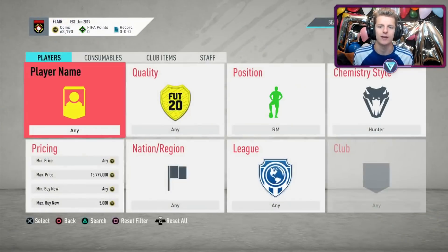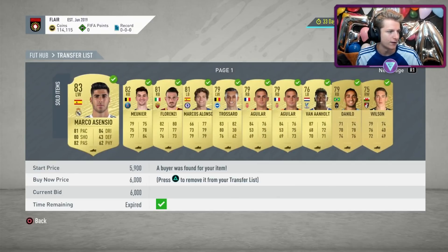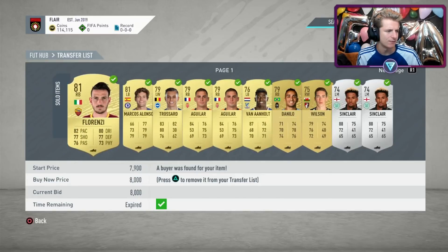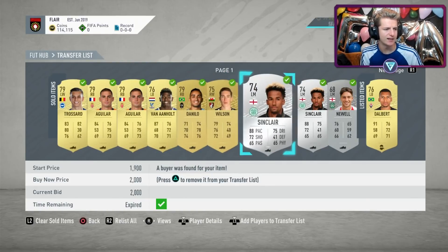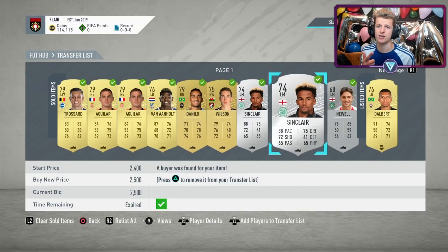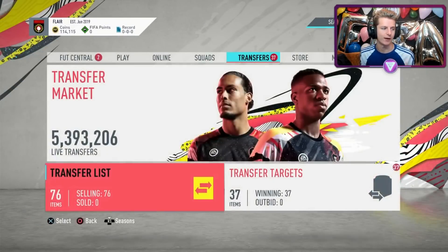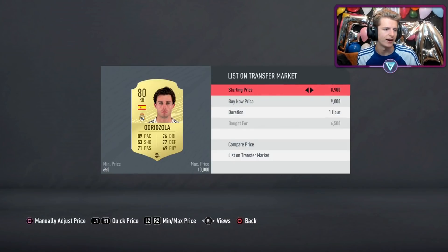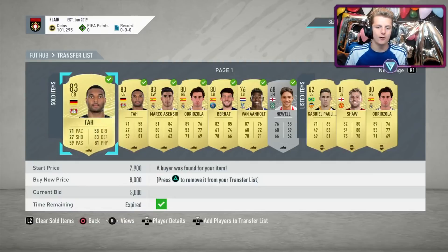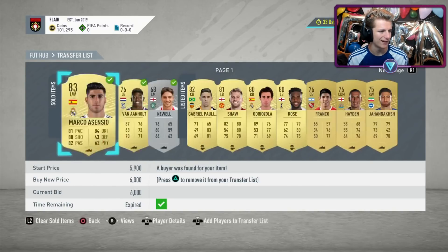Delafuyu at 6k — that's 2.3k right there. Trossard at 6k — 1.6k profit. Atal at 7.5k — 2k profit. Klosterman for 4k listing for 6k — very consistent. Then we've got Bernad going for 6.5k — 3.5k profit there. Hunters are still coming up better than shadows but not bad — just going to keep doing chem style trading today. Lots of Asensios sold, Munier, Florenzi, Daniel Rose for 3.5k.